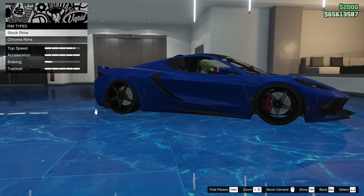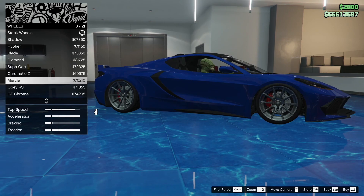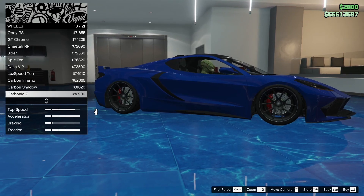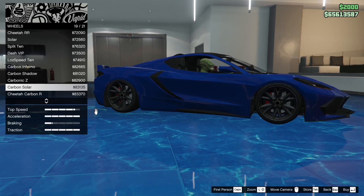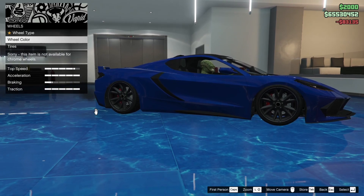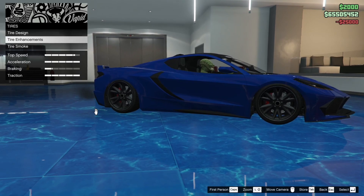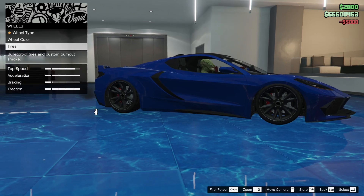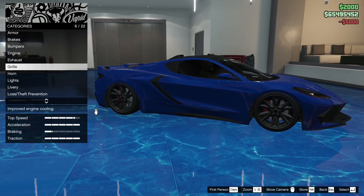For wheel type chrome - we're probably gonna leave the wheel stock, but if we can get some carbon fiber wheels we'll use those. Oh yeah, here we go - the carbon solar wheels. These look exactly like they do in real life - eighty-three thousand dollars, damn. Wheel color staying black, tire design - no tire design, bulletproof tires, and we're gonna do black tire smoke.